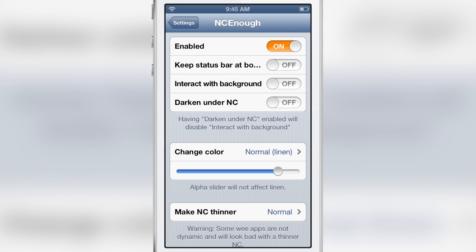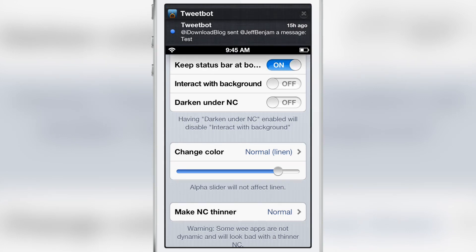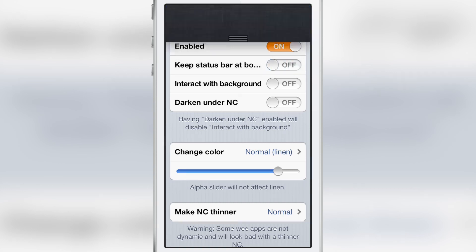There are also various other options contained within NC Enough, like the option to keep the status bar at the bottom. As you see there, I have the little clock and everything, and you can see the difference between the two.